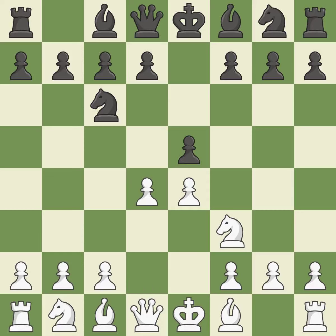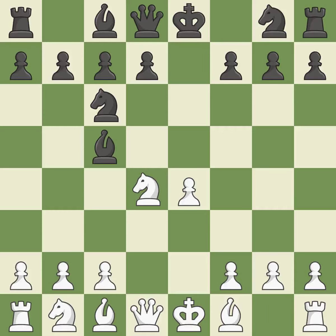In the Scotch game, d4 gains space in the center and attacks the e5 square twice. Nxd4 opens up the center, and is somewhat forced given that white was attacking the pawn twice, and protecting with d6 doesn't work out. Nxd4 recaptures the pawn and centralizes the knight. Bc5 develops the bishop to the center and attacks the knight on d4.